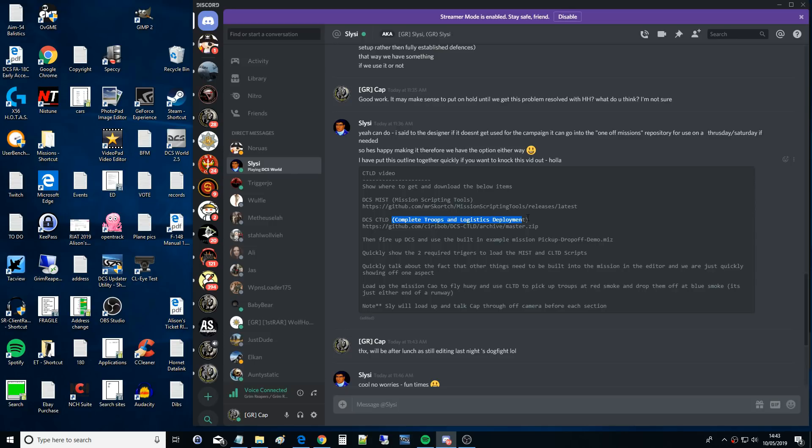So my understanding of this is that it allows us to have a bunch of troops on the ground, and we can go and pick them up with our helicopter in the mission, transport them, and then drop them off somewhere else. Is that it or is there more to it than that?